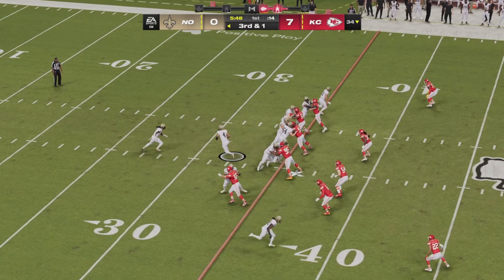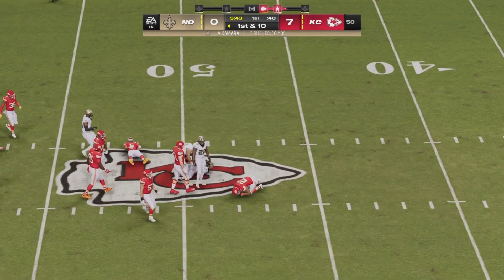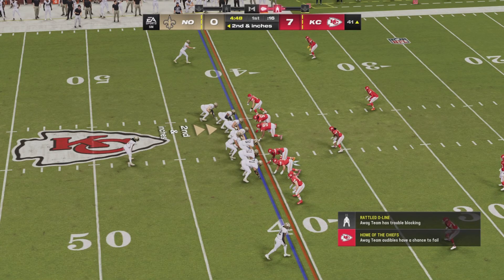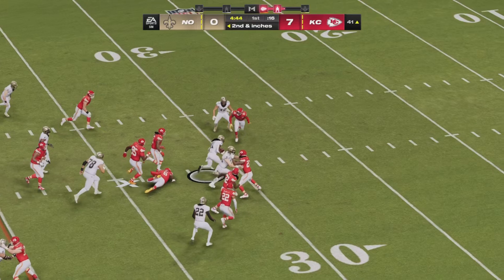On a third and one, Carr will hand off to Kamara up the middle — got a first down, good blocking. Still going up the middle to midfield. No passes yet to a receiver or a tight end for New Orleans; they are relying on Alvin Kamara right here.